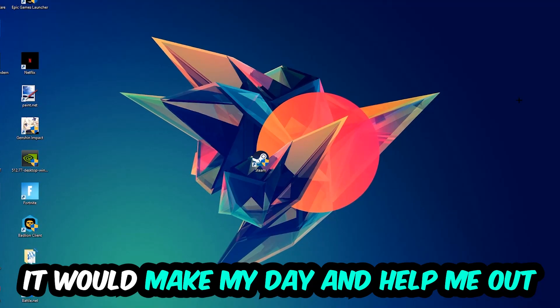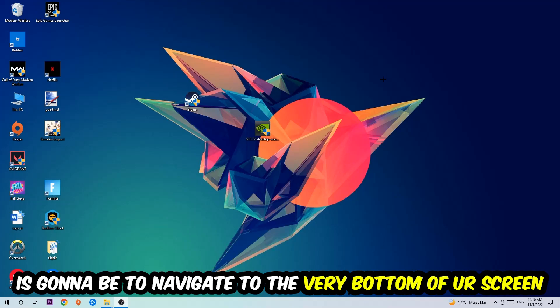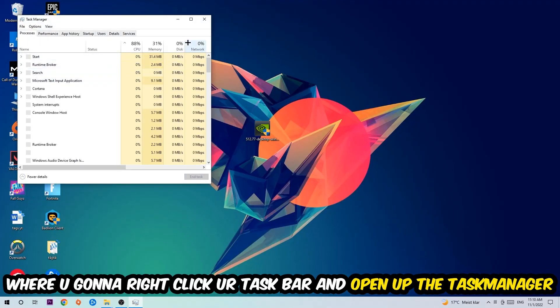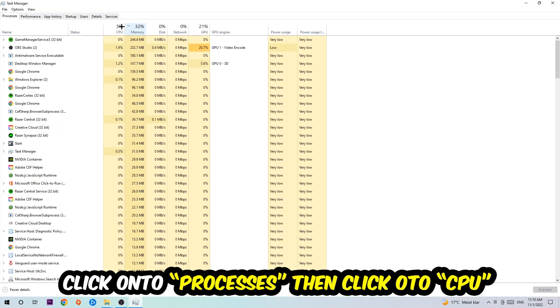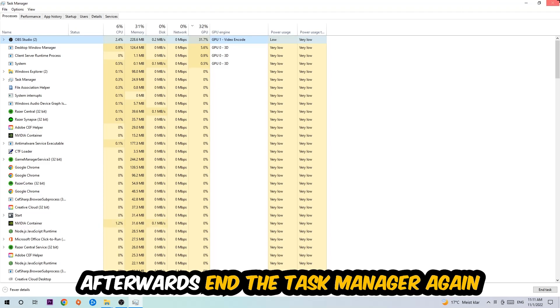The first step I would recommend for everybody is to navigate to the very bottom of your screen, right-click your taskbar and open up your Task Manager. Once you've done that, navigate to the top left corner, click on Processes, then click CPU, and end every single task which is currently having too much CPU or GPU usage.